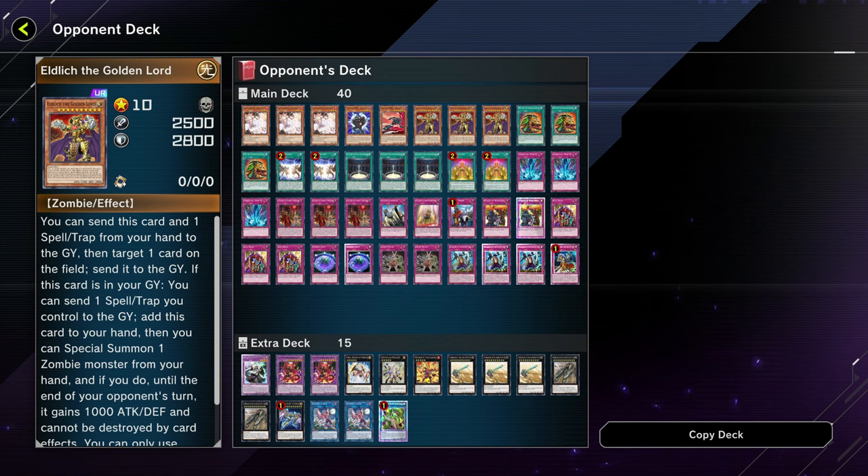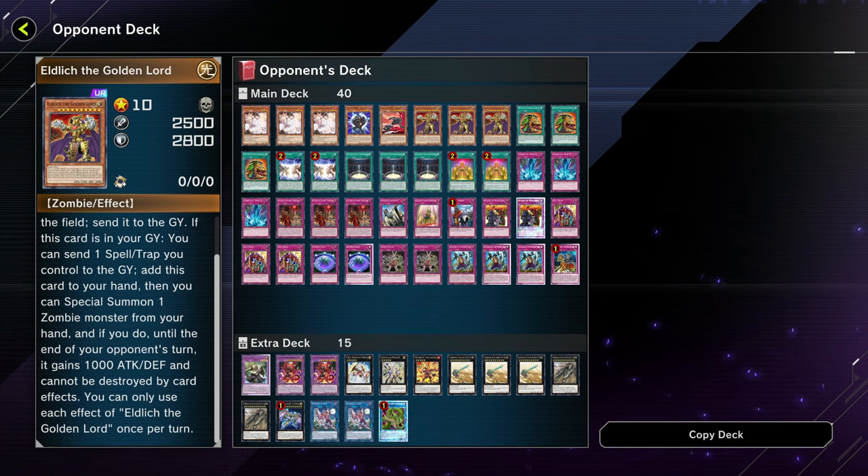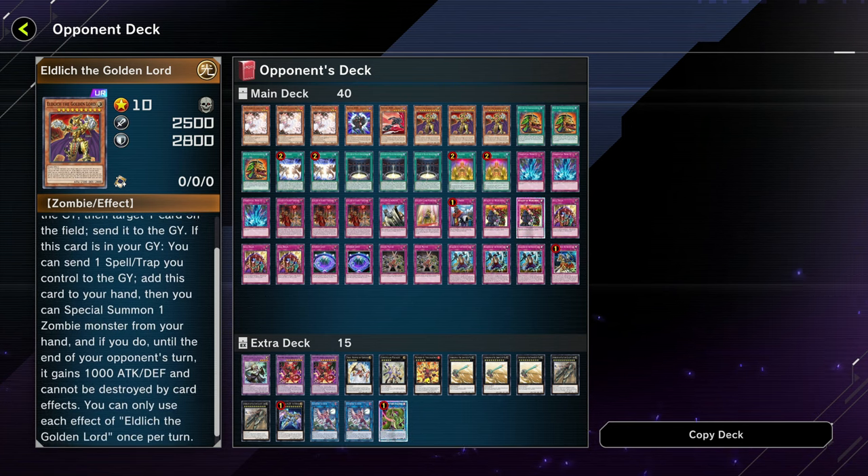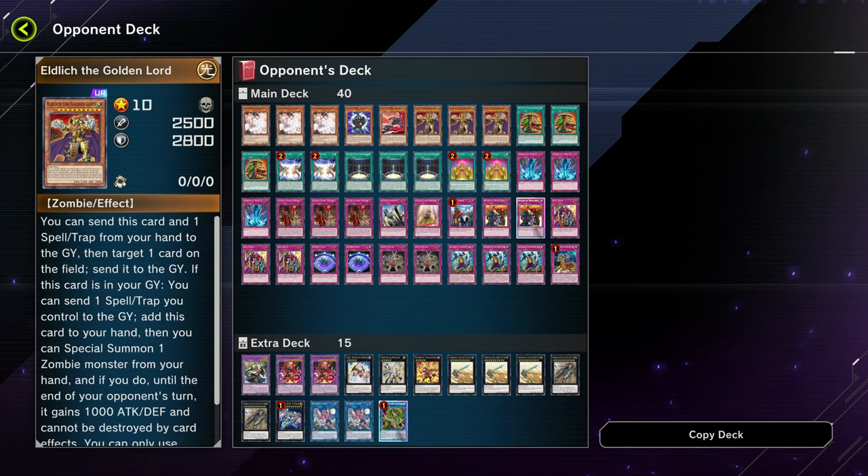I'm sure they learned their lesson after reading all the card effects, so the next time they face a U-Link player, they'll know how to use Eldlitch against Iblee instead of one of the other monsters. I may have just made things harder for another U-Link player, but U-Link is considered kind of a cheese strategy anyway, so maybe it's for the best. Of course, Elf Lich is also cheese — so I just helped an Elf Lich player in the long run.